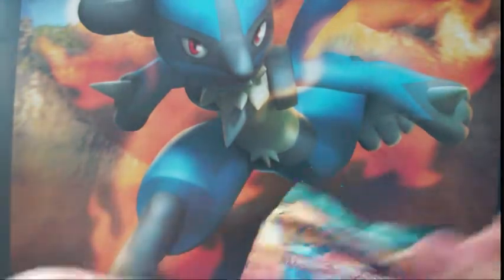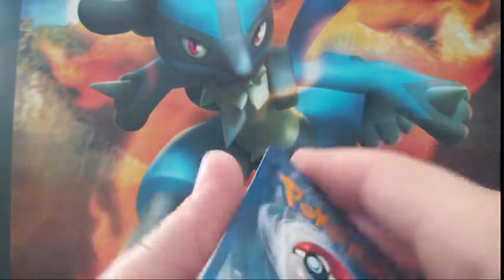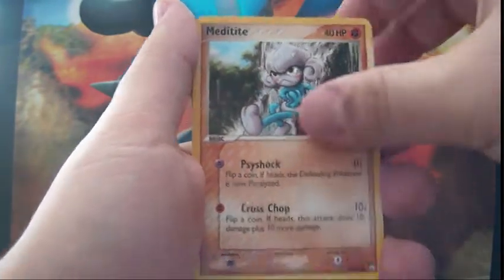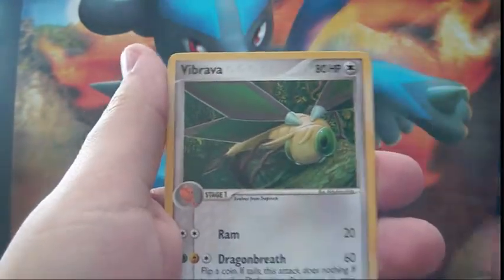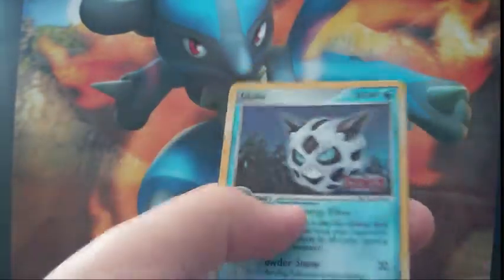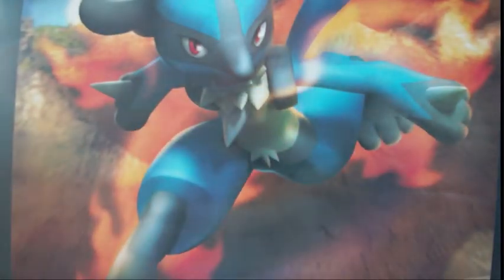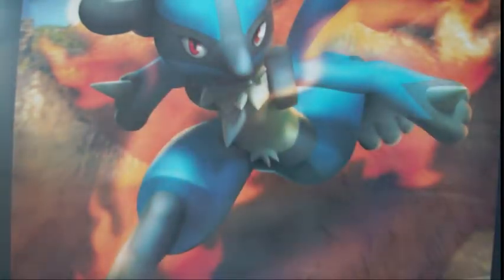First up is Power Keepers. We got Voltix, Duskull, Meditite, Clawfossil, Vibrava, Steven's Advice, Pichu Rare, and a Glalie — Glalie Common reverse. Crap pack right off the bat. The two promos are Metagross and Gyarados, both for trade if you want them.